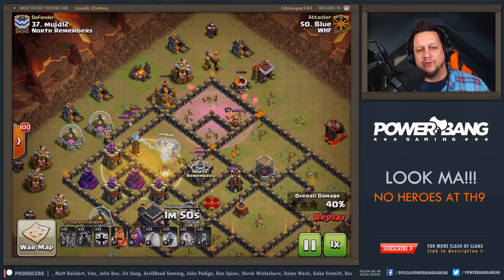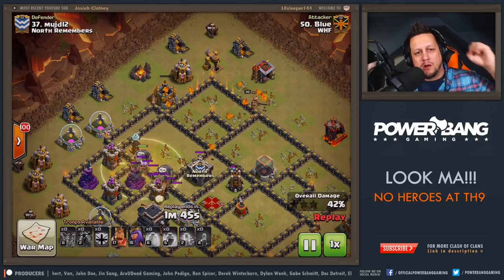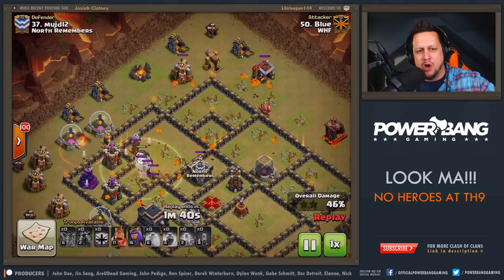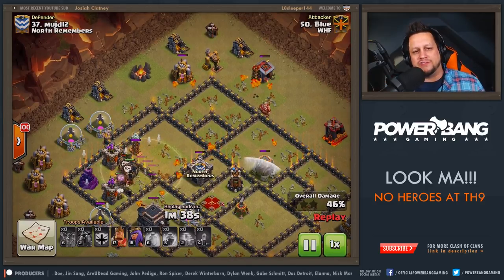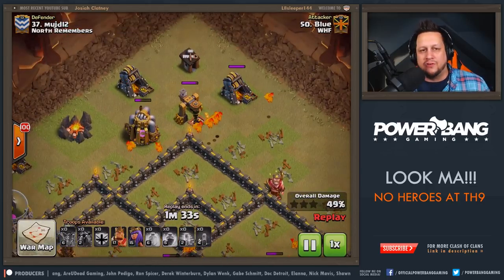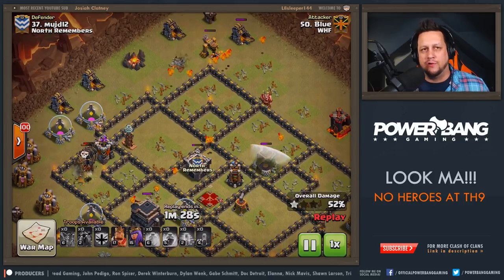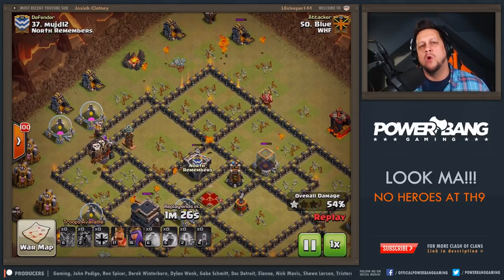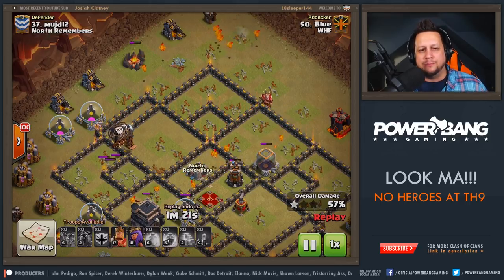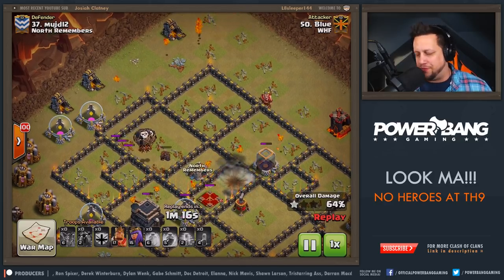He's got a Heal Spell for this last little compartment. One of the Hounds is tanking and is about to blow up — kaboom! There it is. And here we've got the last little section. One more Lava Hound is still alive and tanking, but he's got Pups cleaning up on the outside of the ring. He has his heroes available if he absolutely needed them here, but we're pretending like we don't have our heroes up. Very nice job to Blue. Those Balloons get into the last section and finish the base.